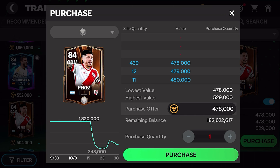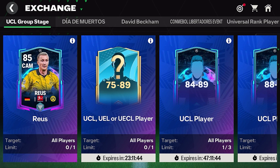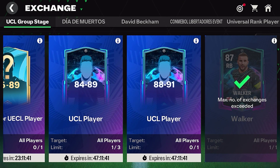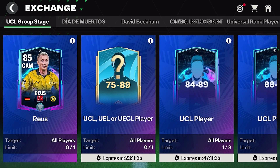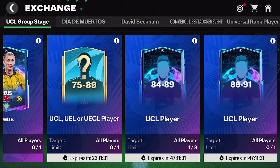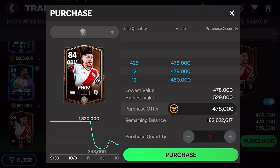The first investment I made was Perez, and he is currently being fire sold. A bunch of people expected new exchanges to come out with 84s in demand, but now that they aren't, people are selling them like crazy. I think that is a mistake though. I'm very confident these exchanges are going to reset this Wednesday, just like the Libertadores exchanges did, because the UCL is a 1.5 to 2 month program. When they reset and these exchanges come back, 84s will definitely be valuable. I'm actually glad he's being fire sold — the lower his price goes, the more I'm going to pick up and the more coins I'll make Wednesday.